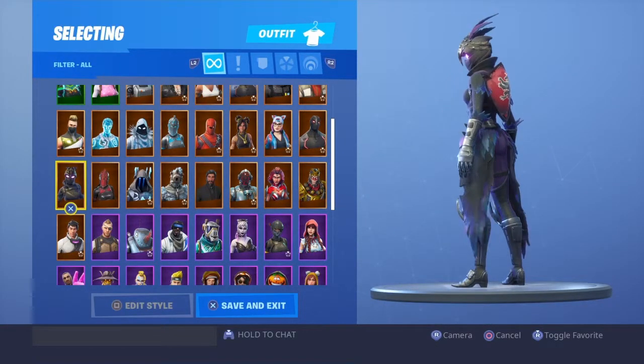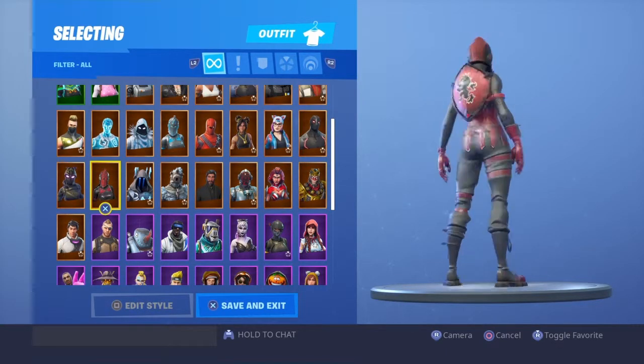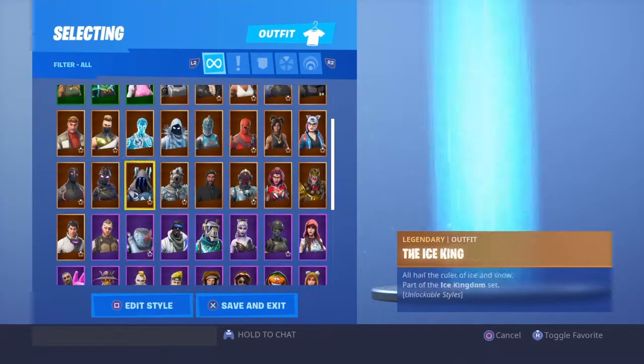Ravage — I bought her for the backbone. Red Knight — I don't know, I wear this a lot. I feel like it's a really good skin. I like it at least. I'm gonna put it in my top 10.